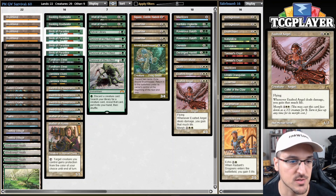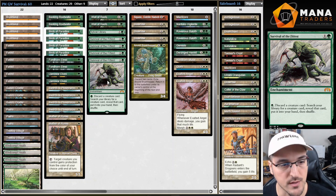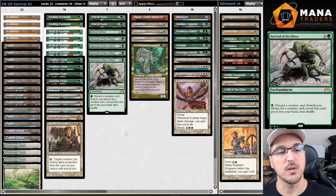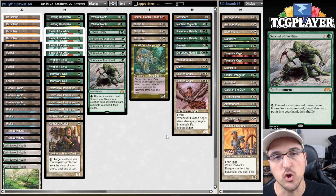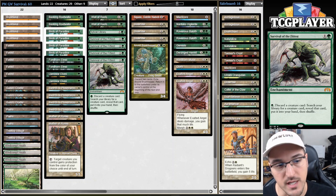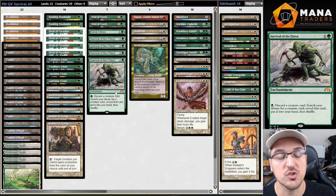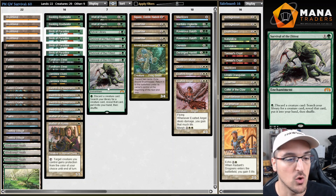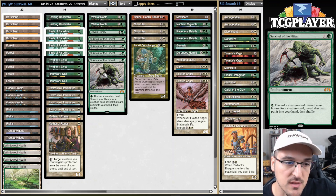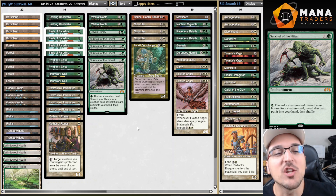Survival of the Fittest is kind of my favorite, probably my second favorite card in the format. The reason it's so great is because it is extremely fun to build around and also very unique. You can build very different decks around Survival with different goals - combo decks, mid-range decks, aggressive decks. You can work off its synergies or simply accrue value over time. Building around Survival is one of the most fun things about the format, and I think the card is still somehow very underexplored.